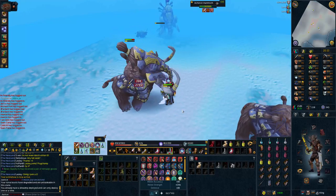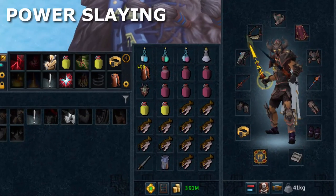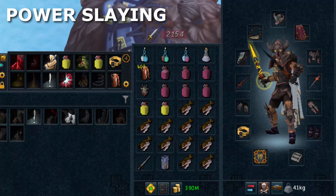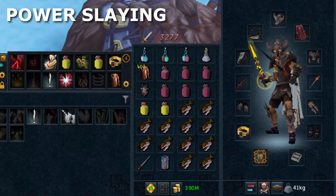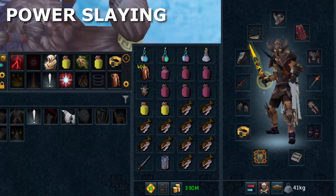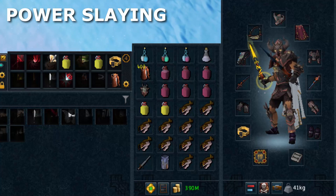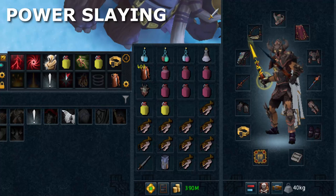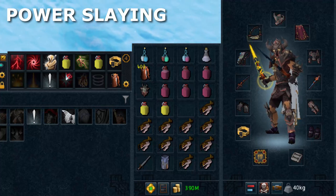So the power slay gear: full power gear at tier 90 malevolent, drygore rapiers because they're weak to stab, and zealots — which is good because the damage output can go up to 18%, but the prayer drain is huge, so you need to balance that with the penance aura or just take more restores. Or you can take an amulet of souls or a brawler's blood necklace because the prayer drain may just be too much.